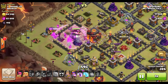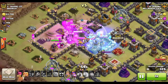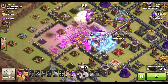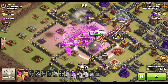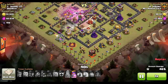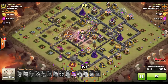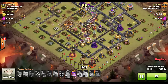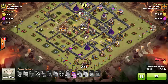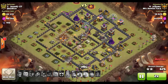Very easily done again by Pedunk on some high-level bases. The freeze goes down on the inferno tower and the queen, allowing troops to move in and take them out very quickly. Again, look what he's kept in reserve — a couple of giants and some archers to clean up the final percentage points. The troops in the core are still handling things, 50% is already in hand, the queen is up, pekkas are in the core, and archers are wreaking havoc on the bottom half. Two-star, no problem.